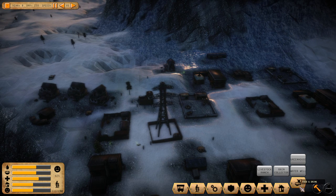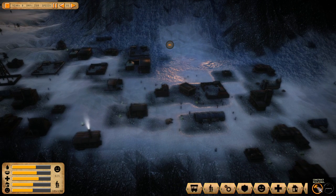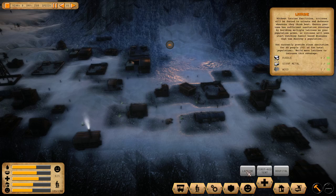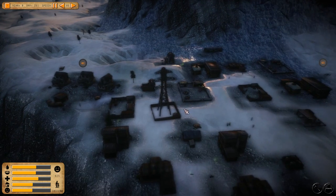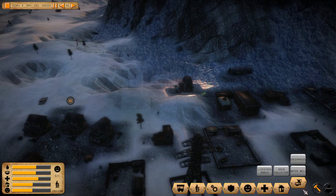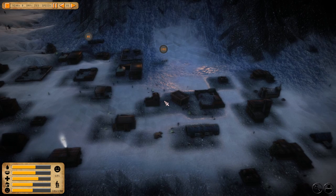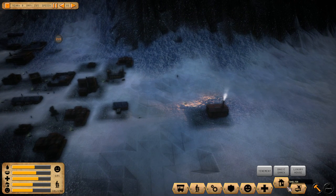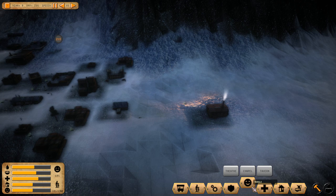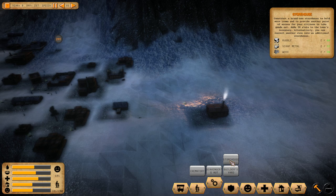We're off Greenland — the US government ferried a lot of people here by C-130 transport planes. Let's get another water well, and spread them out. We also need more latrines — I keep forgetting. We'll put one here. And we'll put another right next to the greenhouse — when people go to the bathroom, we can use it to grow plants. Genius!